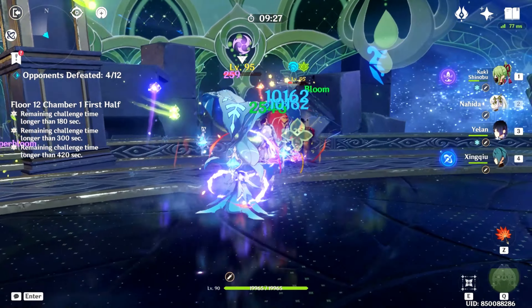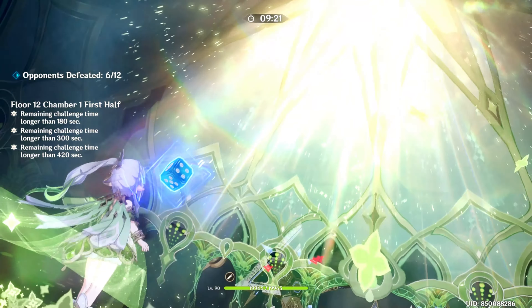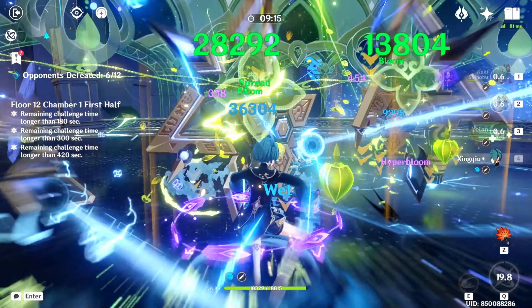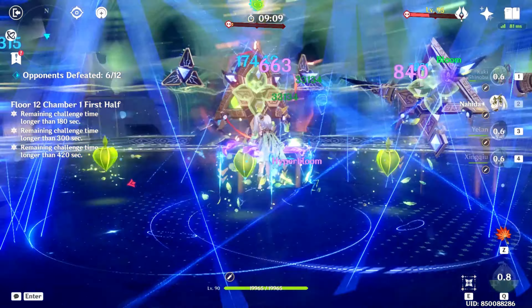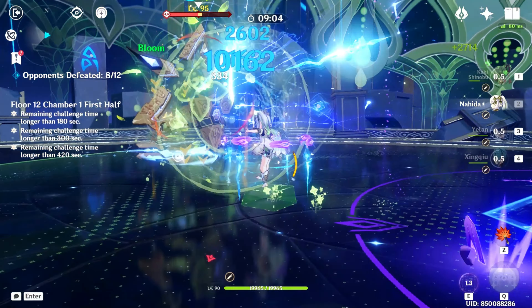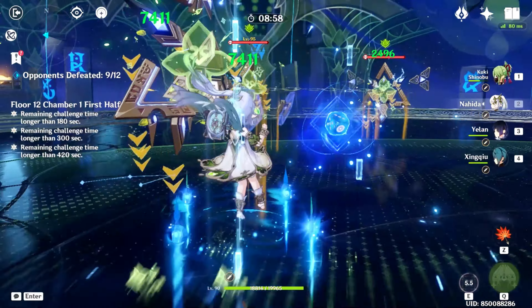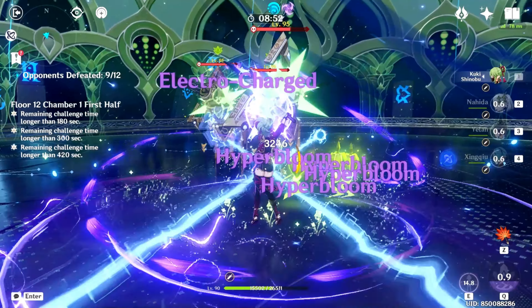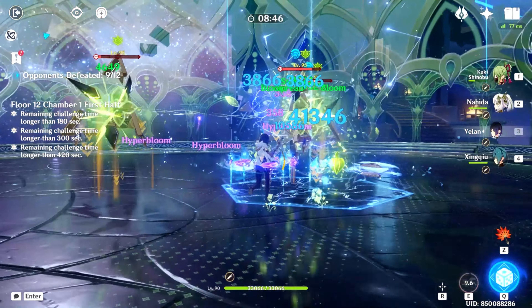Right after defeating the second wave of enemies, approach the Primal Construct to your left so the others will follow. Approaching the one to your right will not guarantee that they will follow you. Electro characters like Yae Miko and Beidou are great here. When the last wave of enemies appear, go to either side to lure the others. Make sure to remember the positions I mentioned earlier to clear the first half faster.